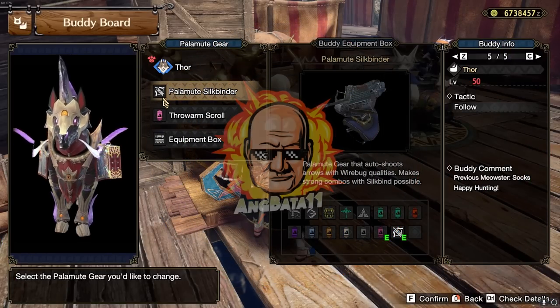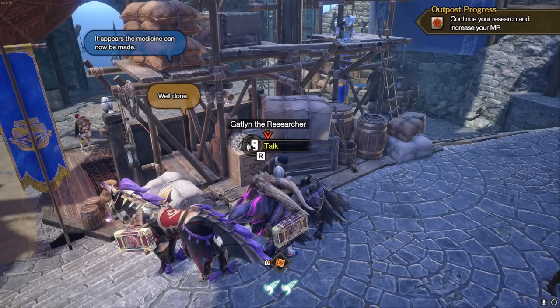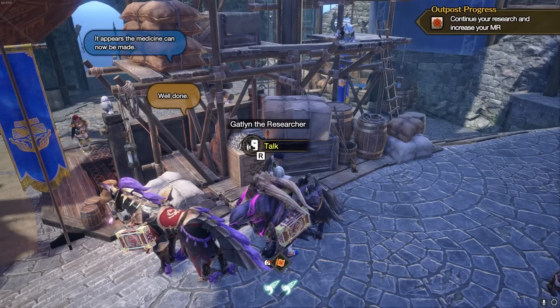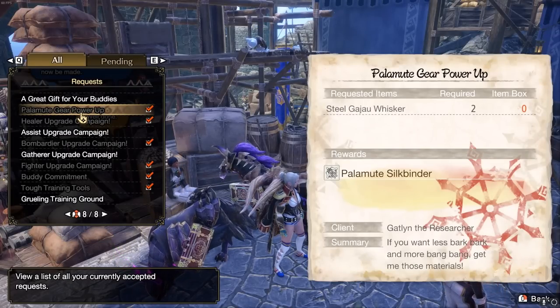The best gear to put in our Palamutes would be the new Palamute Silkbinder. To unlock the Palamute Silkbinder during MR2 progression, you'll get a request from Gatlin, who will give you a side quest called Palamute Gear Power Up. Your task is to collect 2 Steel Gajah Whiskers, then return to her.